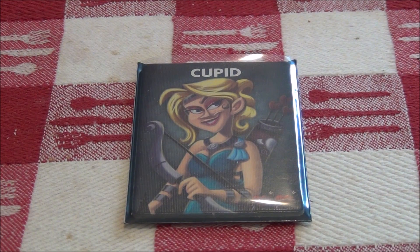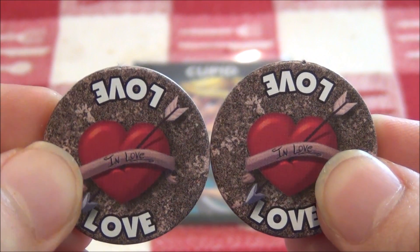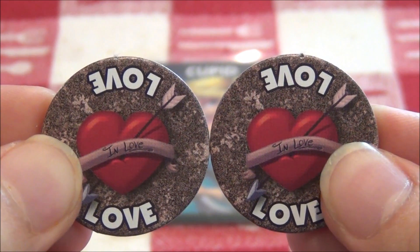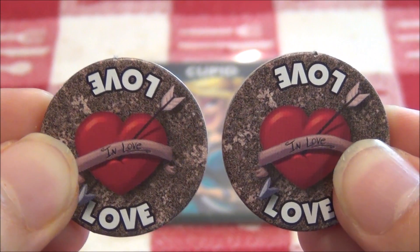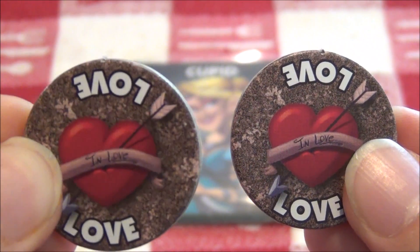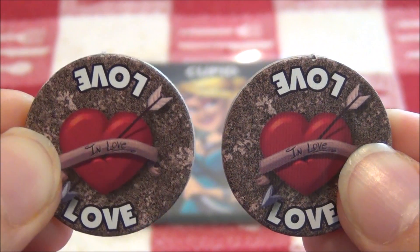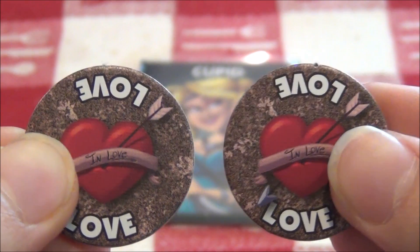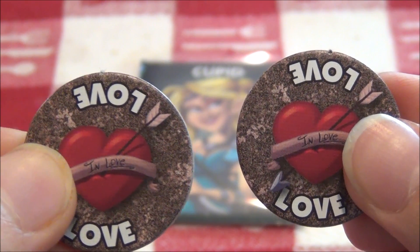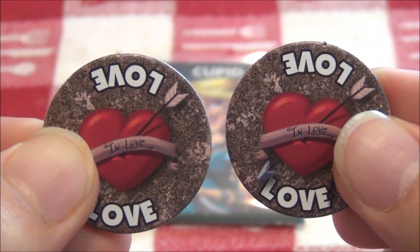Next up is the cupid. The cupid will select two people to fall in love by giving each other a mark of the love. The cupid may give herself one of the marks of love so that she is no longer a vampire. If one player with the mark of the love dies, the other person will die of a broken heart. This means that if a villager falls in love with a vampire, the villager can sacrifice themselves and kill the vampire at the same time, resulting in a villager win.